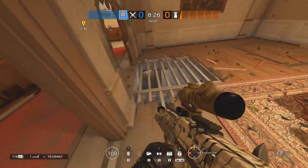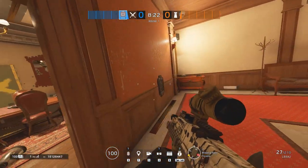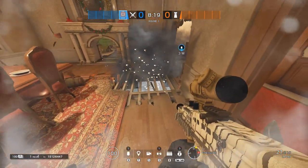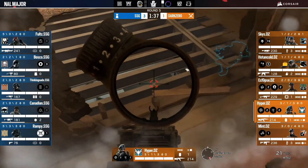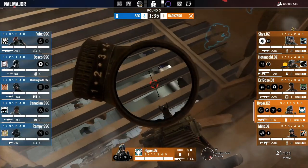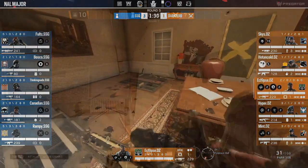How many breaching charges have I used on this wall? Just one. Put it on the wall to open up both the wall and the floor next to it. When you start going for your execution, the timing is paramount. This is one of the best ways to use breaching charges — putting them on walls in front of floors gets you a lot of new angles.